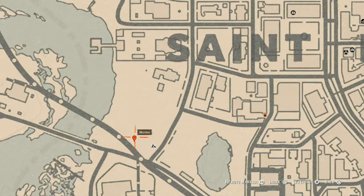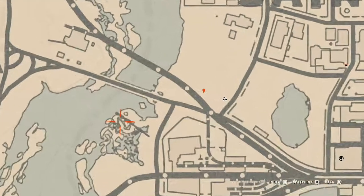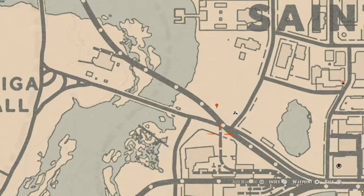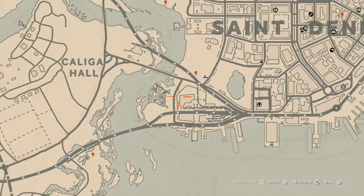Our next marker is another family heirloom: a Carved Wooden Hairpin. It's in a pile of trash right at the location of that marker. Make sure you try to line it up with how I've lined it up — it's on this side of that little railroad thing, across this line.